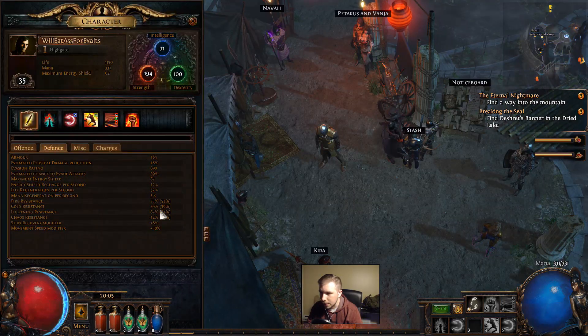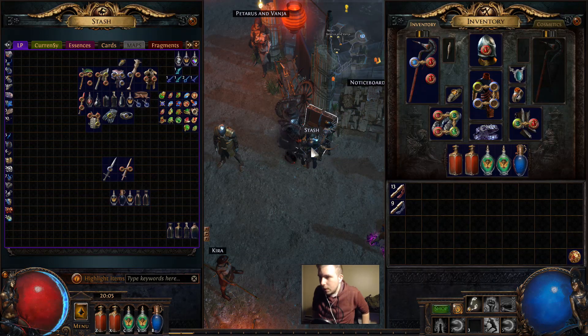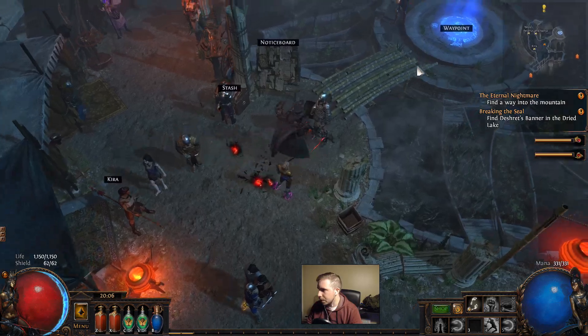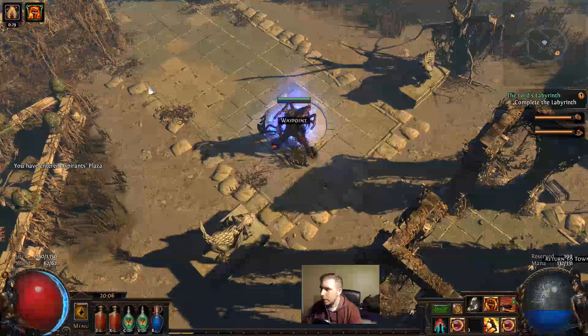How are we looking on resistances? Cold res is ass, but I don't really think we have to worry about too much cold in the lab. So let's go to the Aspirants Plaza and we'll go ahead and enter the lab.